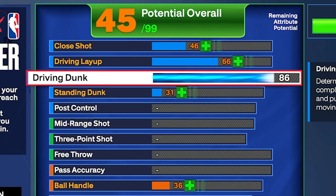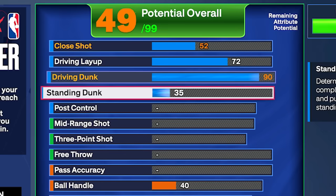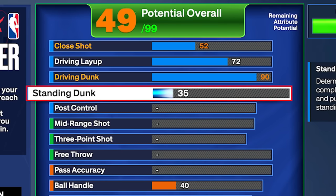We're gonna start with a 90 driving dunk. This is gonna give us gold precision dunker, which allows us to green our dunk meter dunks more. Dunk meters are green or miss this year. It's also gonna give us silver post riser. Hall of Fame spin cycle, Hall of Fame two-step. We get contact dunks and a lot of contact animations with this 90 driving dunk. We're gonna put up the layup plus two because we got extra attributes at the end — giving us a 72 driving layup, a 52 close shot, and a 35 standing dunk. I still get standing dunks with a 35 standing dunk.